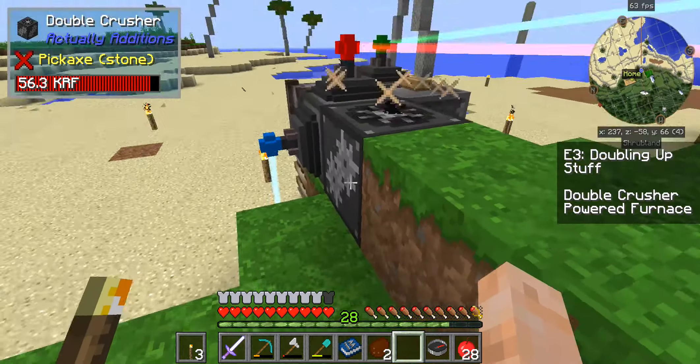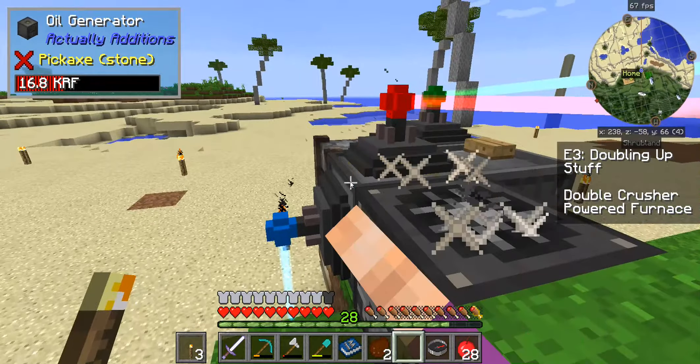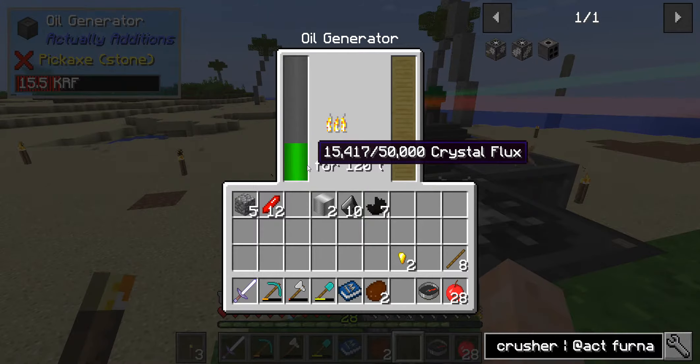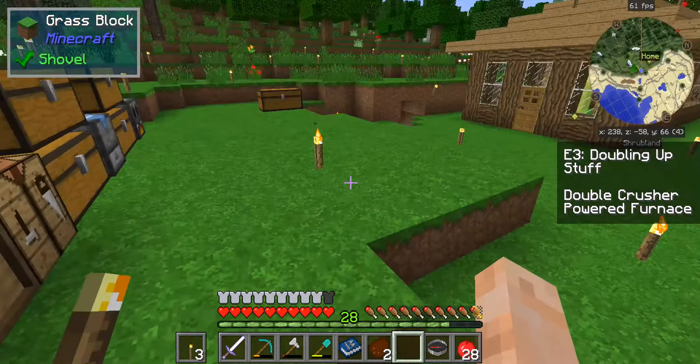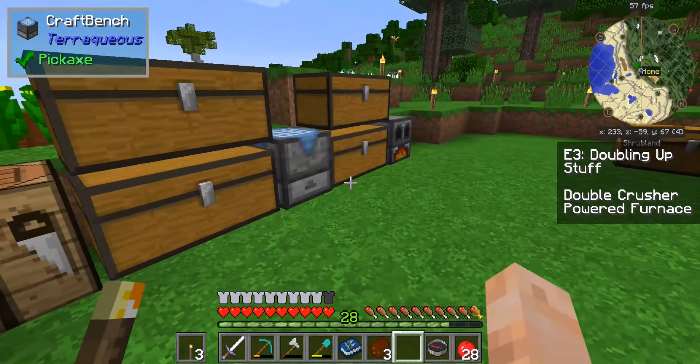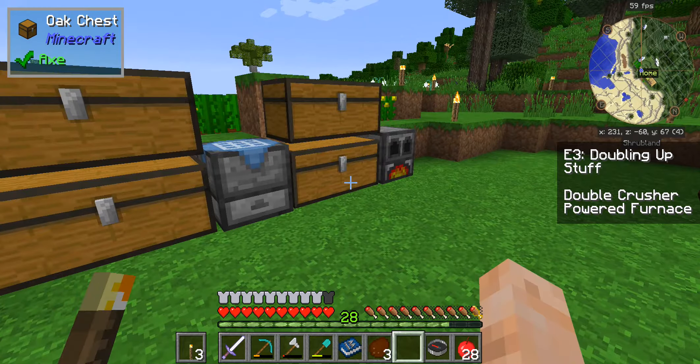Now we've got that going on. Sweet - still making enough power. We did drain this out a little bit though. So we definitely need to get a second oil generator going to make all this happen. All right, double crusher done. Now, powered furnace.